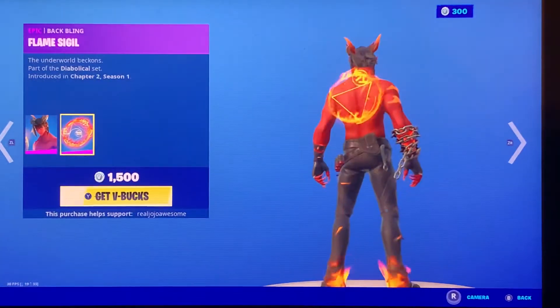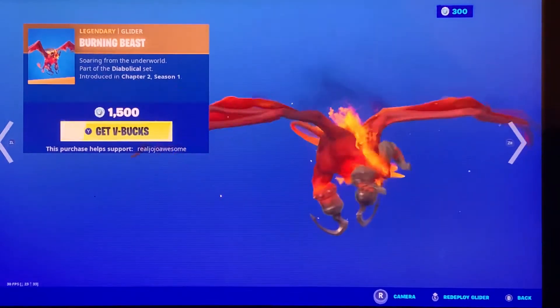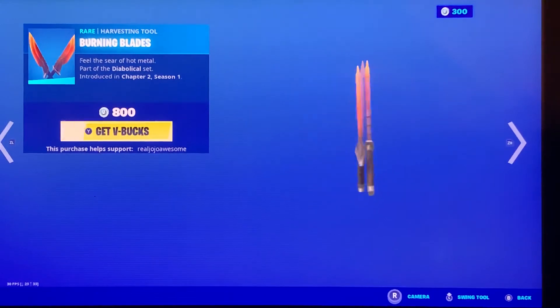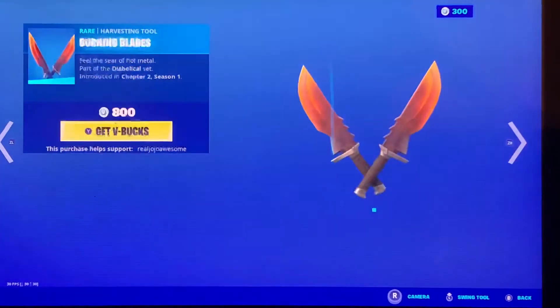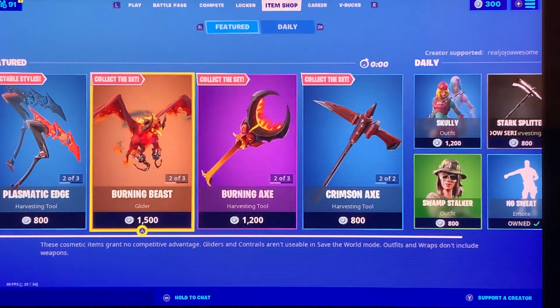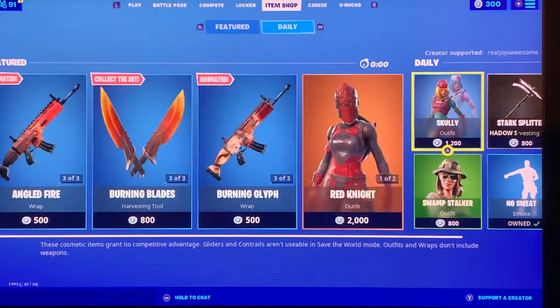Dominion is back with the Flame Sigil back bling. The Burning B-Slider. Burning Blades. Are they splitting these? Why are they taking up two slots in the featured?